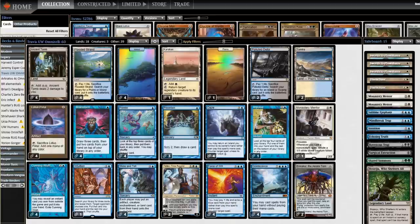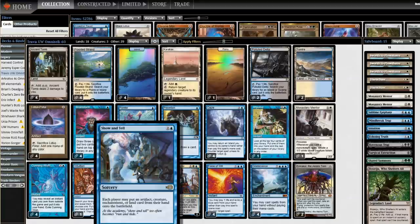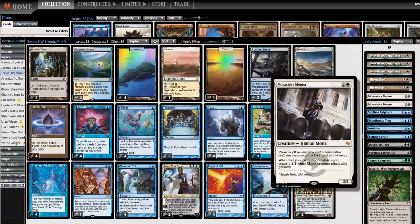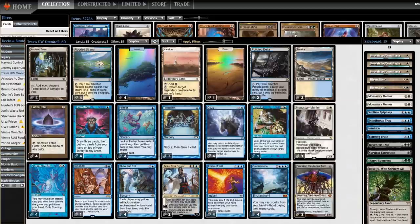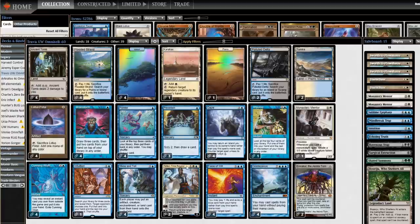My favorite part of this deck is the juke to Monastery Mentor. Everything that is good against Show and Tell is not good against Monastery Mentor and vice versa. Swords to Plowshares is a joke. Supreme Verdict is a joke. Containment Priest is a joke. Clusterstorm is a joke. They just split what your opponent has to respect so hard in two different directions — can't Pyroblast this one. And in the sideboard there are two more Mentors so we can go full ham. We're a combo deck game one and may or may not be a midrange Mentor deck game two. This is going to be hard to line up your answers correctly for the average Legacy deck.